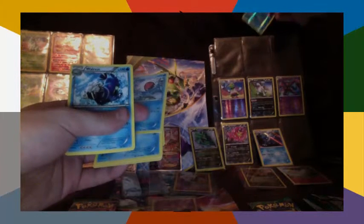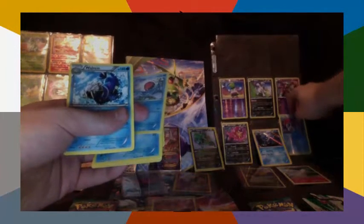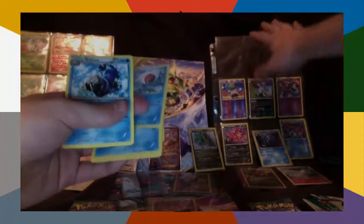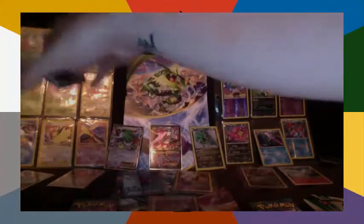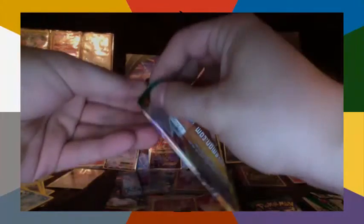This is where all my reverse rares go right under Deoxys. So that's two packs, two packs full of crap. Let's go with the Deoxys pack now — Deoxys produced that Deoxys reverse rare that's in the binder page. Let's see if I can get lucky with Roaring Skies again.